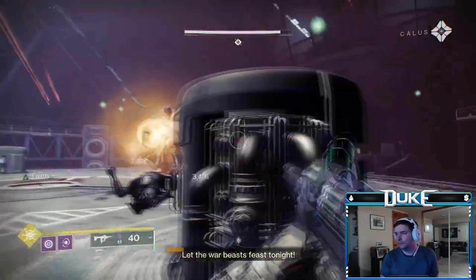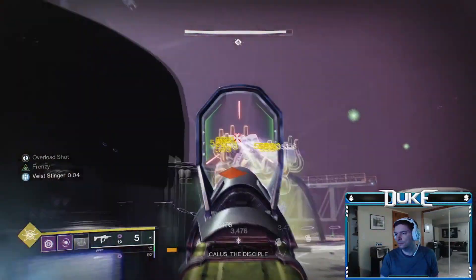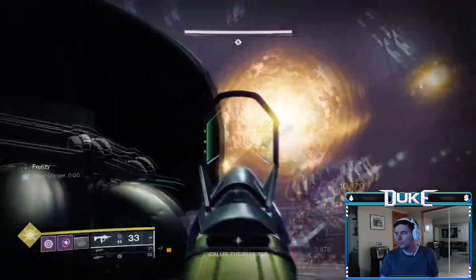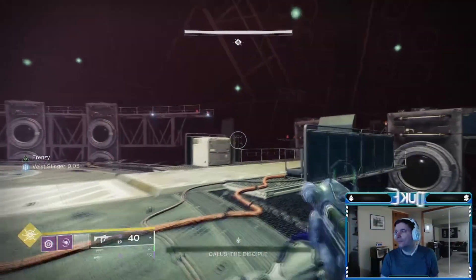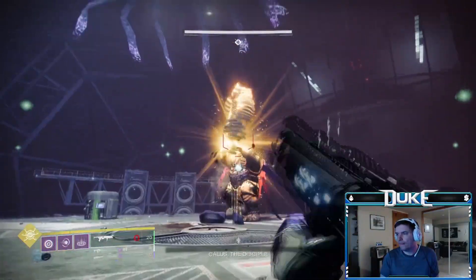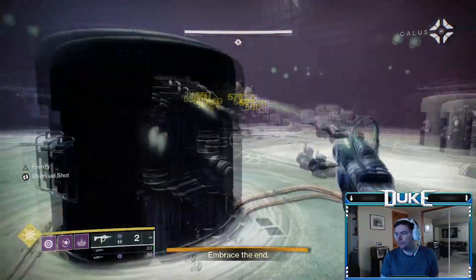From here, repeat the same process while taking Kallus' health down. At one-third HP, another Tormentor will spawn. Again, you'll want to focus it down as quick as you can. If you want a bit of extra advantage, you could wait to get your Super again before pushing Kallus to that final one-third HP. Take down this Tormentor, and then continue the same process until Kallus has been defeated.